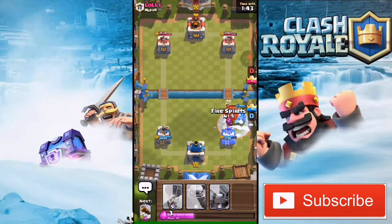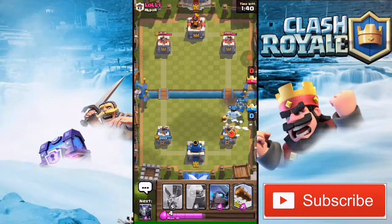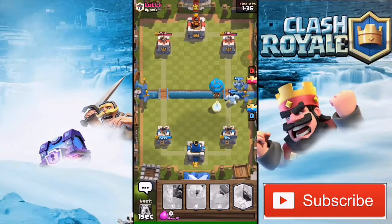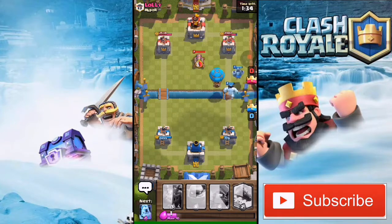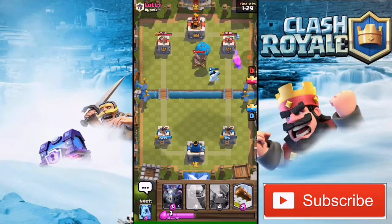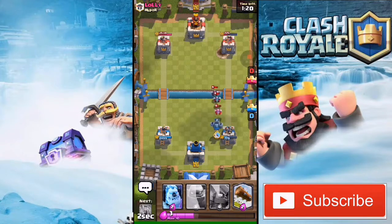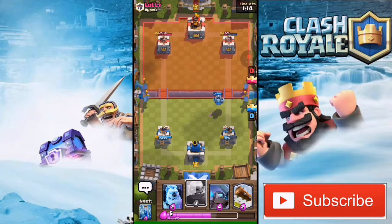He just froze my mega minion, so my tower is all the way down to 700 HP, which is so bad. Maybe I will lose this battle. My mega minion just got one hit, and my balloon also got one hit, which is good — maybe we are even on damage now. He has a laughing face but maybe we can win this if we play correctly.